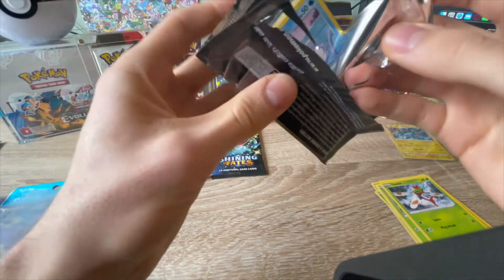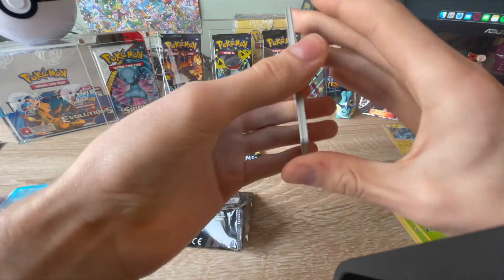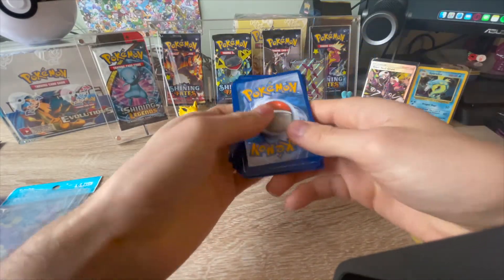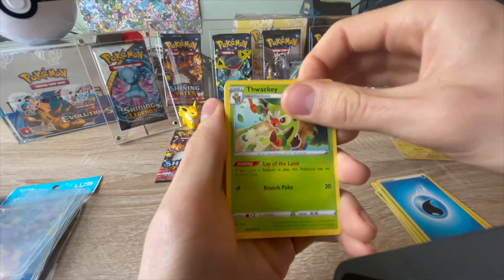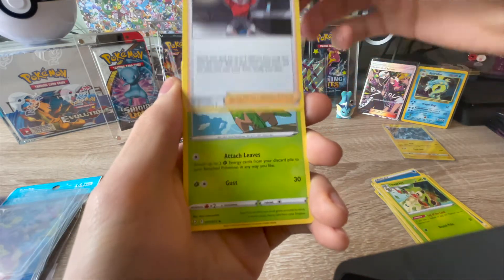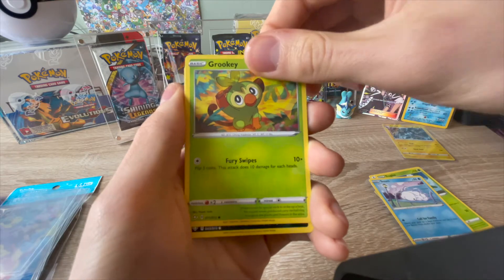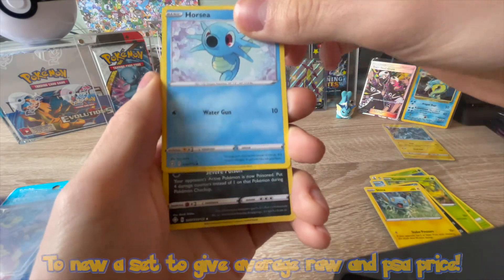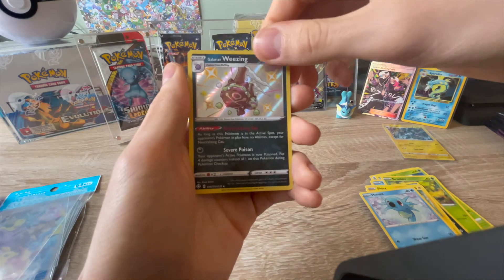Oh look at that - that's sad to see. There's a full art of this in this set and I'd love that so much. I love ball guy Tropius. Grookey, Spinarak, Shinx, Horsey. Galarian Weezing - Shining Galarian Weezing! I love this Pokemon. Thumbs up for Galarian Weezing guys.